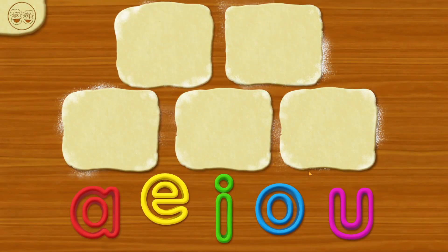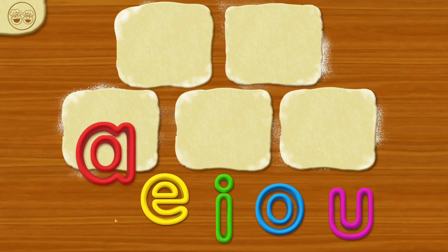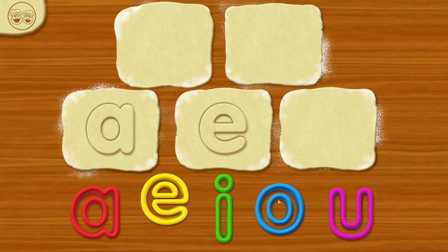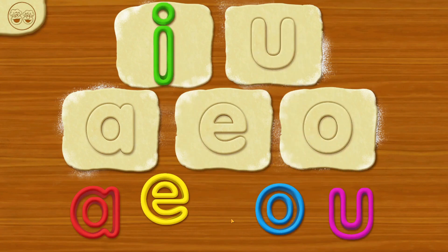Let's get cookie cutting! Yeah, baby. Now, choose a letter and drag it on the day. Hey, like in Alphabet. E. O. U. I.